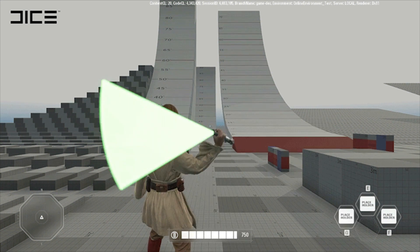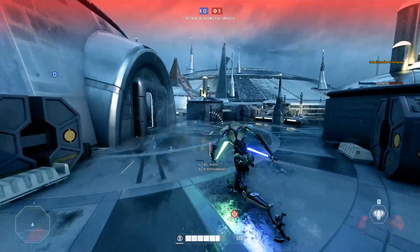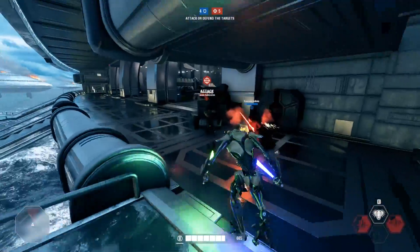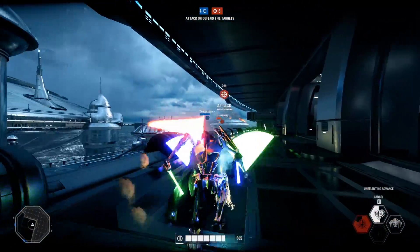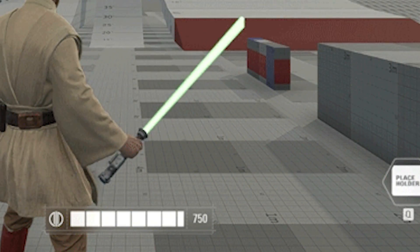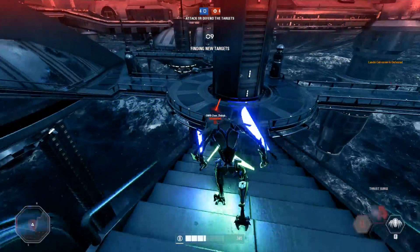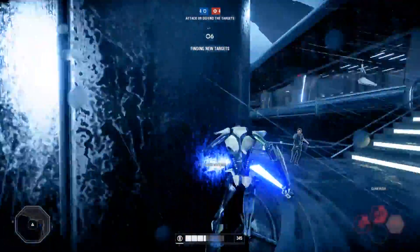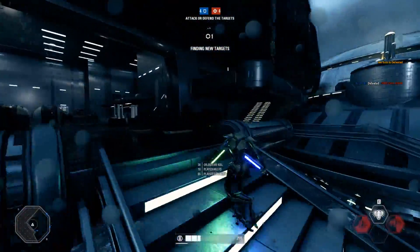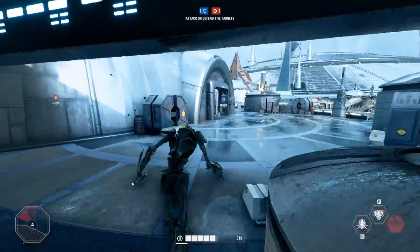They specifically stated this is from early in development so things could have changed. You can see he is holding the Episode 3 lightsaber, also used by General Grievous in Battlefront 2. In that gif his ability icons were covered with placeholders, but the health bar is visible showing 750 health points. However, since this was early in development, that could have changed — they may have decided he needs to be stronger, weaker, or he may have stayed at 750 when we play him on November 28th.